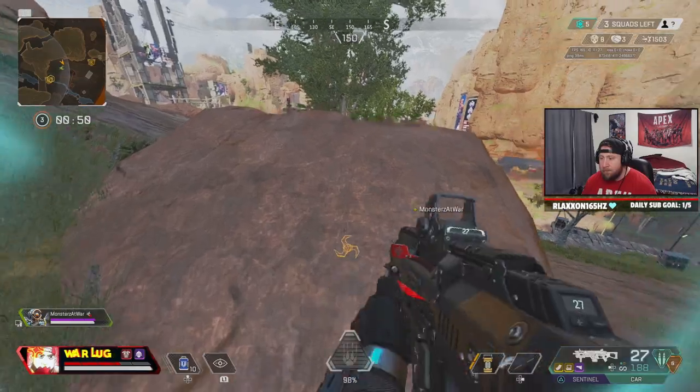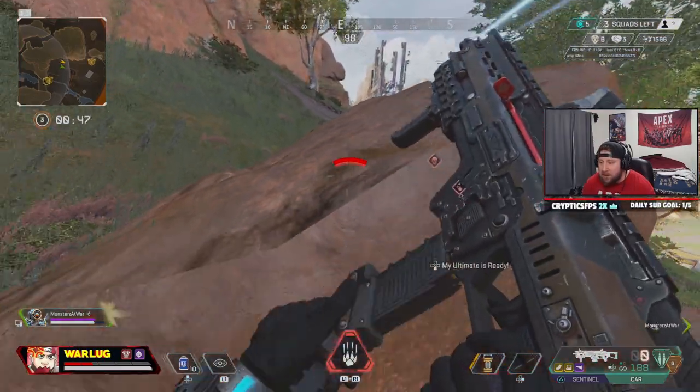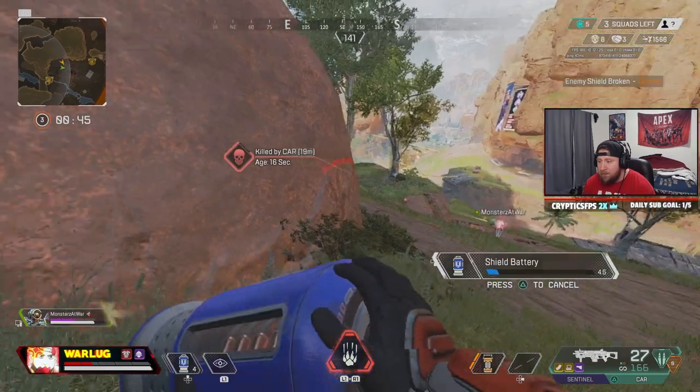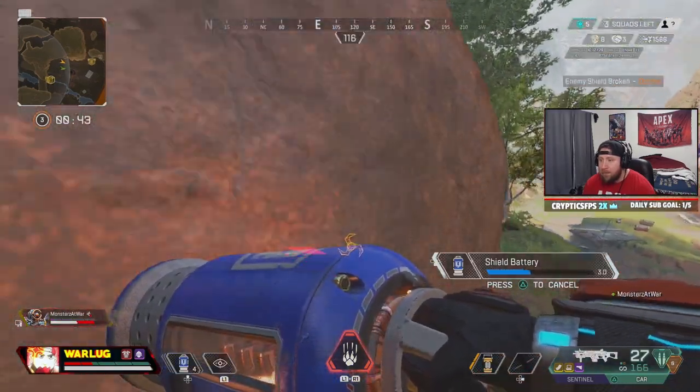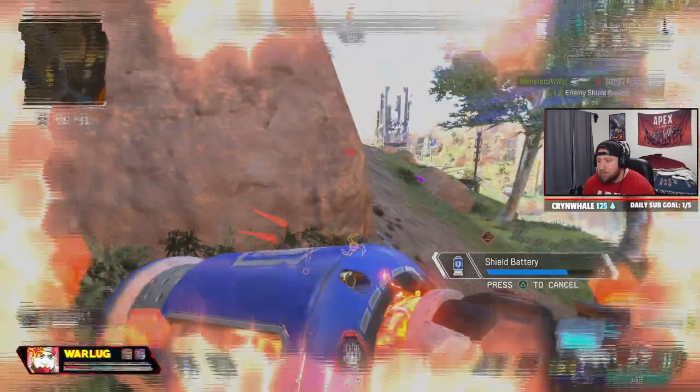I jump and notice an enemy is trying to push my teammate as I'm being arc-starred. I avoid the arc star and peek the rock to assist my teammate, laying down good damage and letting him know there's an enemy on the rock above him. At this point I'm trusting that my teammate is going to win his 1v1 while I pop a bat to get back to full health and dodge more arc stars. I could slide down and help finish knocking the Ash, or I could hold my ground, finish my battery, and try to locate the Ash's teammate. In these situations it's very important to trust your teammate after laying down a lot of damage — your job on the high ground is to figure out where the other teammate is.